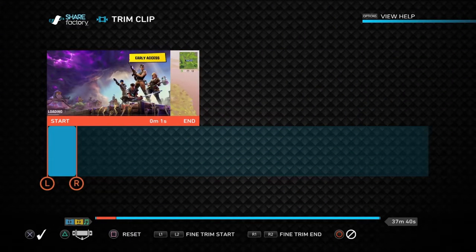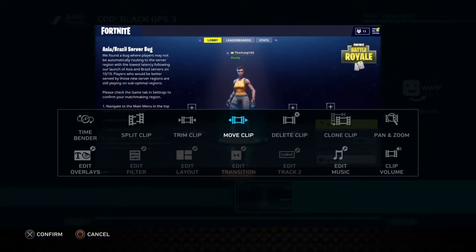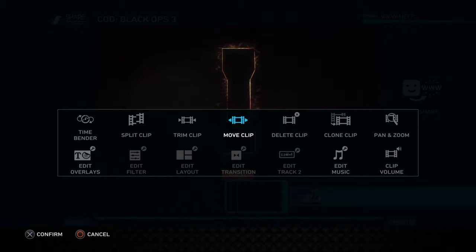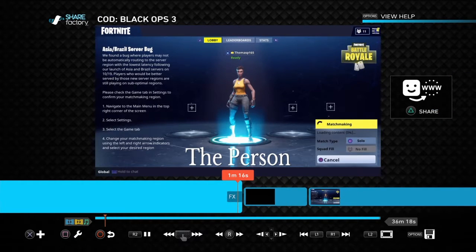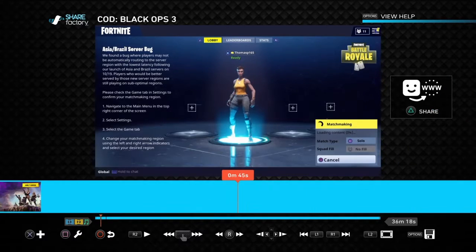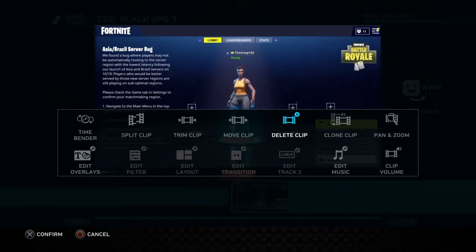Trim clip — you know, trim it and do all that with it, it's self-explanatory. Move clip — that's if you want to move the order of your clip. So I could move this intro over — it's now the clip after this one and before this one. It's handy because you used to never be able to do that, so you had to put in new clips and manipulate it so it would work properly. You can delete clips, and you can clone clips if you accidentally delete one — that's very handy, it's saved my life so many times.